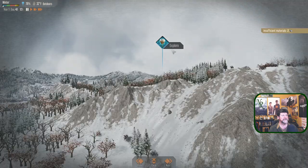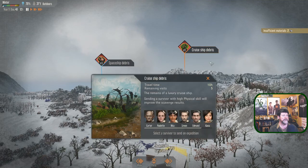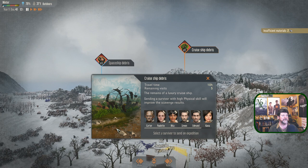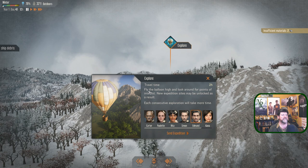Let's go find out what that very first expedition was. These two are waiting. Remains of a luxury cruise ship — I think luxury is the key word here, it could be some high-end items. With high physical skills you'll improve the scavenge results. All remaining visits: three, five — so you can go back over and over again. An old crash site with large debris, doesn't mention scary monsters this time. That's considered a luxury cruise ship?